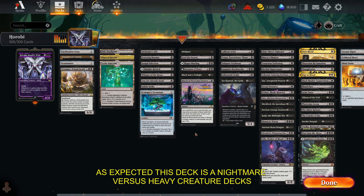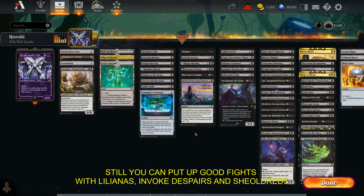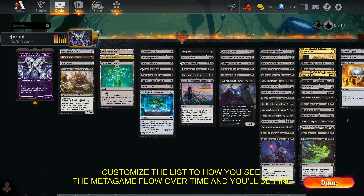As expected, this deck is a nightmare versus heavy creature decks but struggles versus control. Still, you can put up good fights with Liliana's Invoke Despair and Shieldreds. Customize the list to how you see the metagame flow over time and you'll be fine. And now let's go see the deck in action.